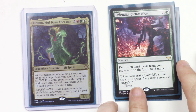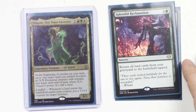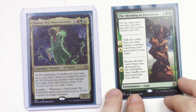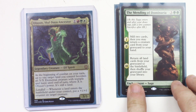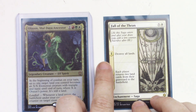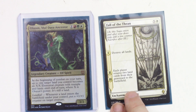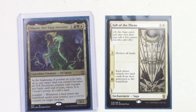Here we have cards that return lands from the graveyard to the battlefield. Splendid Reclamation returns all your lands from the graveyard to the battlefield tapped, including the sacrifice lands that let you search. Mending of Dominaria mills 2 cards, then you return a creature card from your graveyard to your hand, and on the third chapter returns all lands from your graveyard to the battlefield — and you do get the landfall triggers from those. Fall of the Thran is a controversial card: the first chapter destroys all lands — mass land destruction. But chapters 2 and 3 have each player return two land cards from their graveyard to the battlefield, giving you more landfall triggers and messing up your opponents' plans.